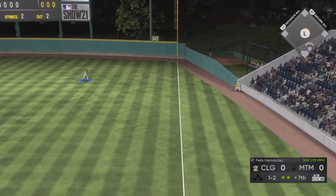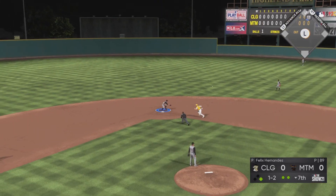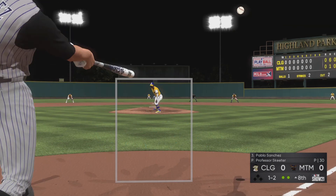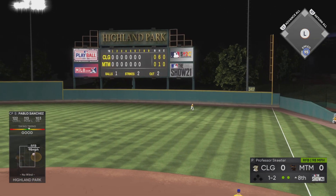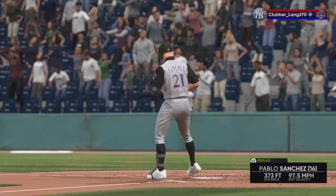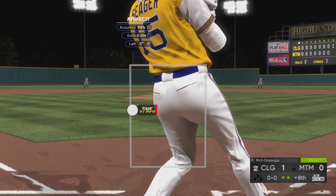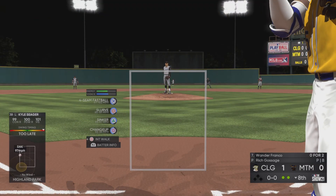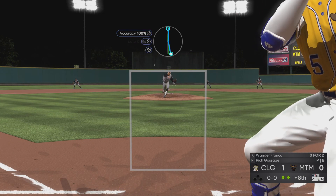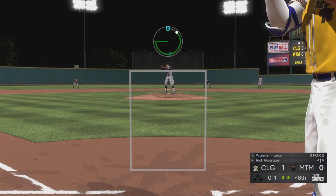I have faced a couple of created players with that same exact submarine motion throwing from the left side before, so it's nothing brand new to me, but it's still very challenging and extremely difficult to hit. Here we have Pablo Sanchez in the top of the eighth inning with a one-two count — created player against created player. Pablo Sanchez is always coming out on top; he's the best created player I could possibly make. I'd much rather use him in center field, shortstop, or behind the plate than as a pitcher.